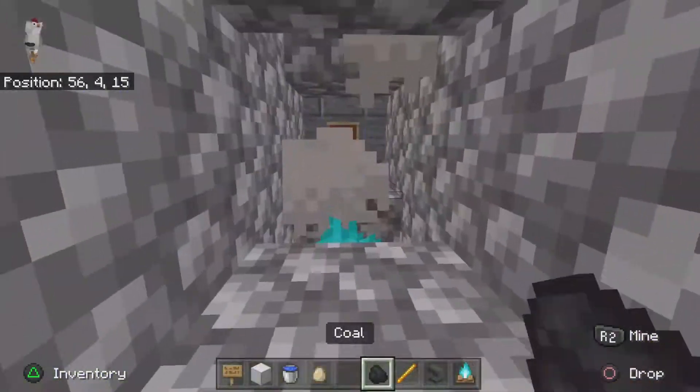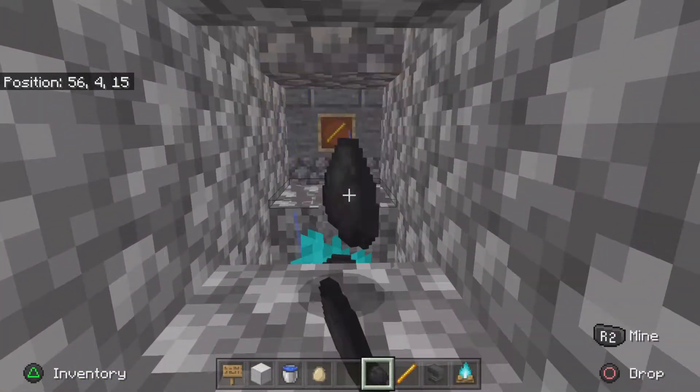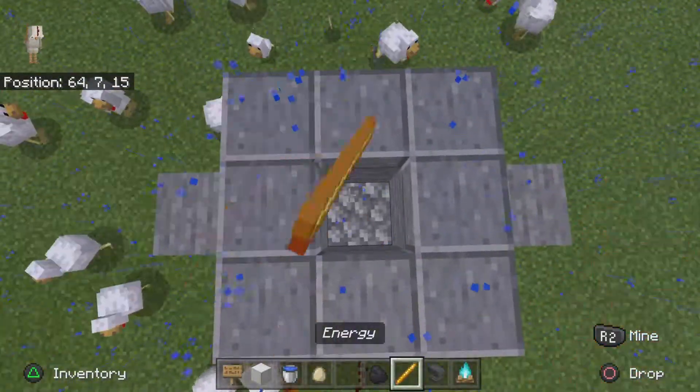And then you have a coal generator right here — adding more coal. So you have the coal. It's a mini generator, and it goes to here, which produces this energy.